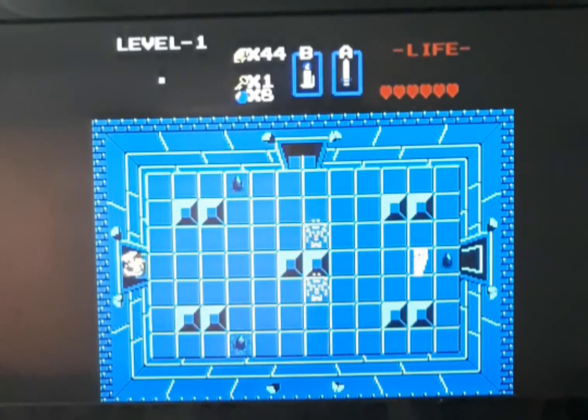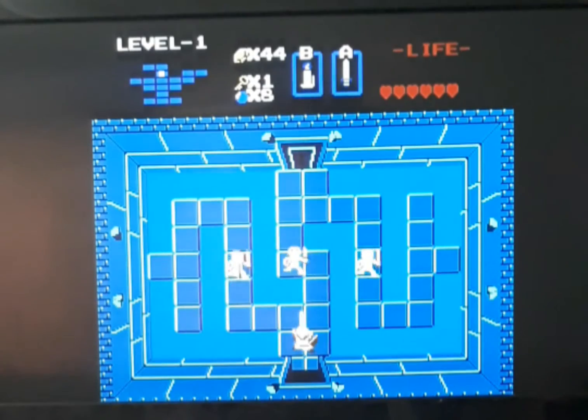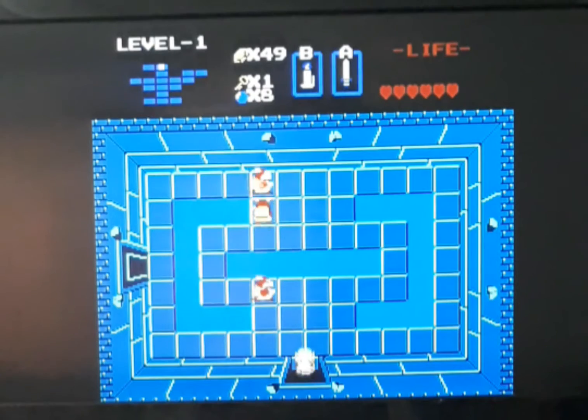They'll have the key — there we go, go up. Since we got everything, these guys are a little harder to kill, but since we have the sword and the ring, they'll be really easy to kill. There we go.